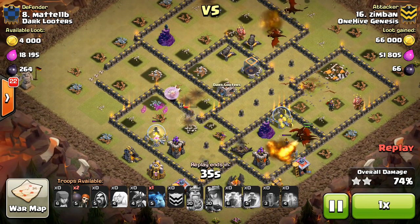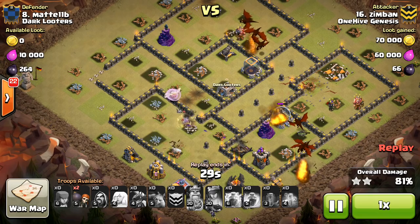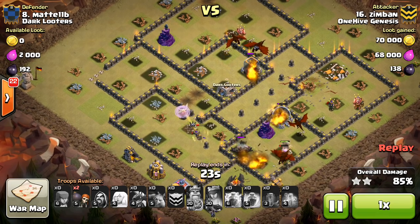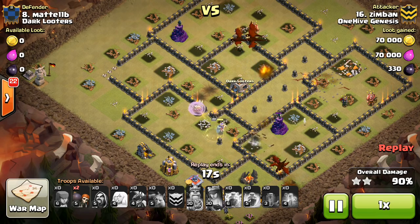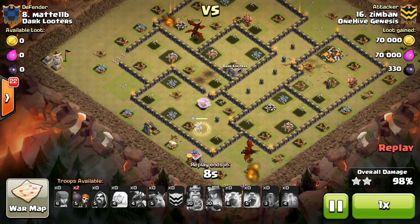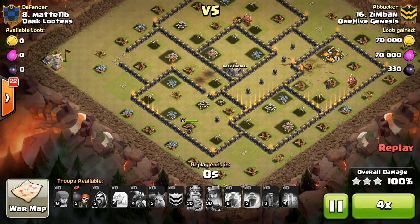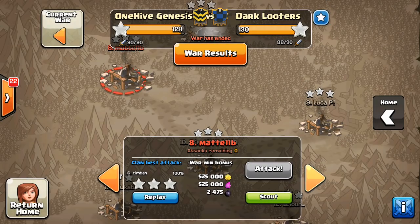The Queen does go down right here, taking quite a bit of damage. But so many Dragons are still left — I think there were like six of them left up, and actually the Queen didn't go down. The Dragons take out these last few buildings and get the three-star, just kind of crushing it. Whenever you have six, seven, maybe eight Dragons left and all four Air Defenses are gone, you can count on a three-star, assuming you have enough time. Awesome attack to Zimban — love seeing the Dragons; it's just something new at Town Hall 9 that hasn't been there for a while.